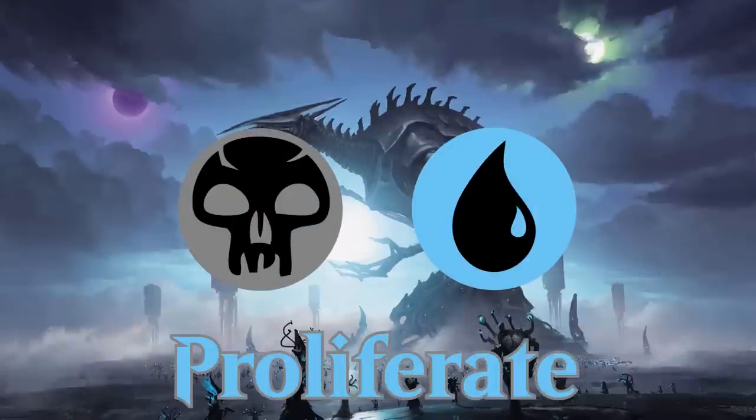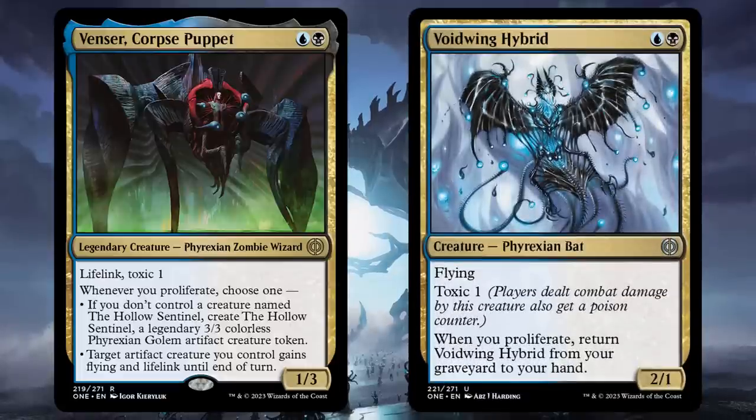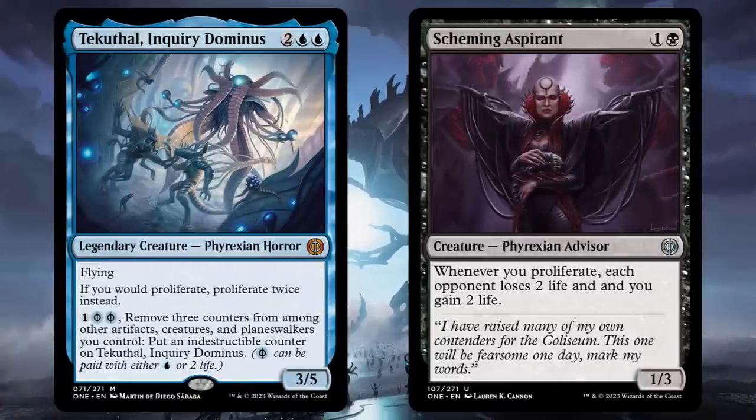Blue-black's theme for this set is proliferate, if Venser and Voidwing Hybrid are to be trusted — which, I guess they're not, because Phyrexian. But whatever. T'Kuthil and Scheming Aspirant are also great reasons to start proliferating.